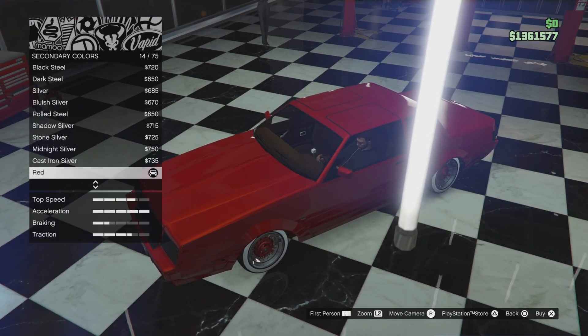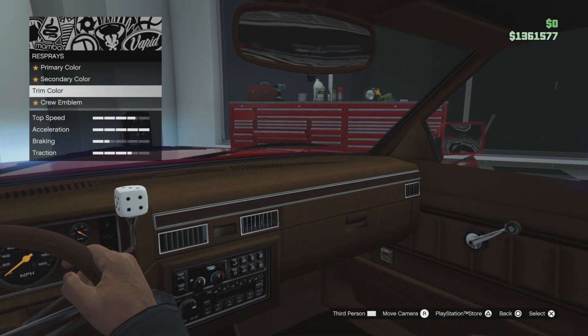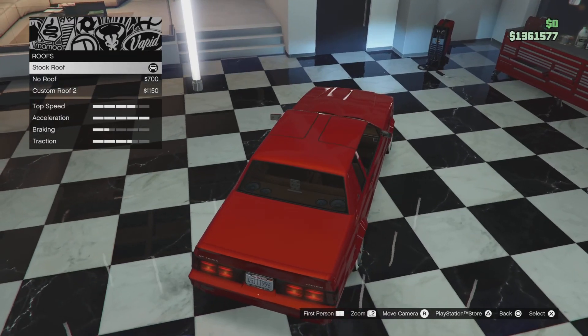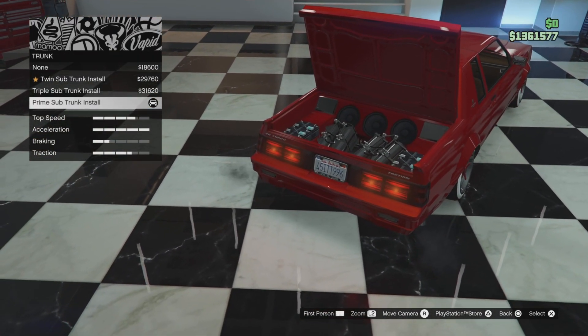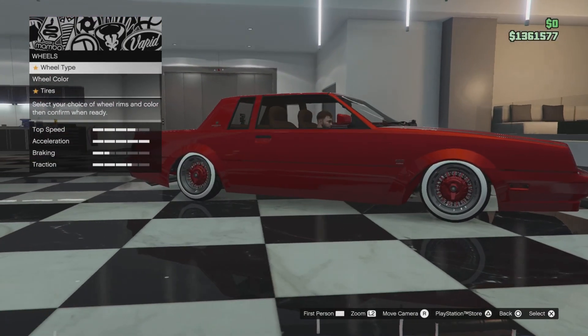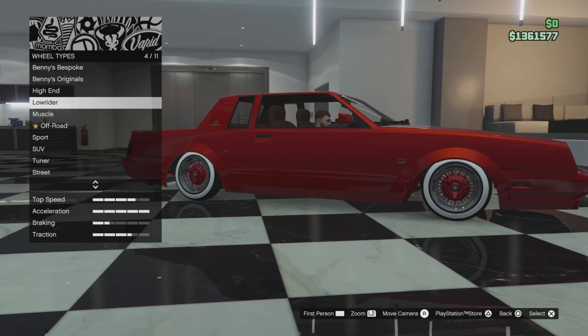For the license plate, pick whichever suits you. Respray: Primary and Secondary both Metallic Red. Trim color is Maple Brown. Roof: Stock. Transmission: Race Transmission. Trunk: Prime Sub Trunk. Turbo: Turbo Tuning.